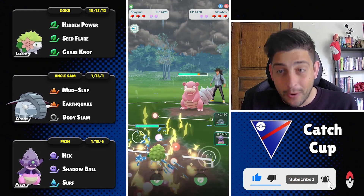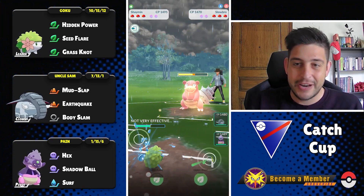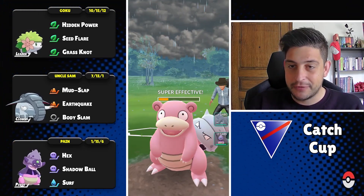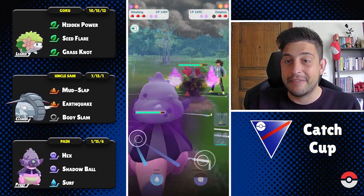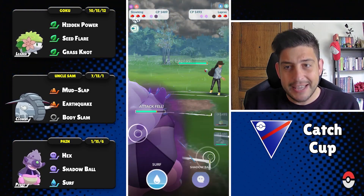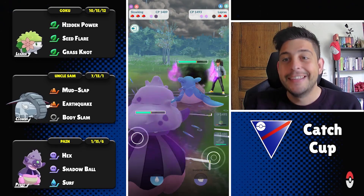Into the next one against a Slowbro with Water Gun — look at that Pokemon, barely even moving. Surf can easily be taken and Grass Knot from our Seymine connects for big damage on the Slowbro. At the back they have Delcatty, which means our Pokemon has to get out of there as soon as possible. Perhaps they have another Pokemon weak to Seymine at the back.